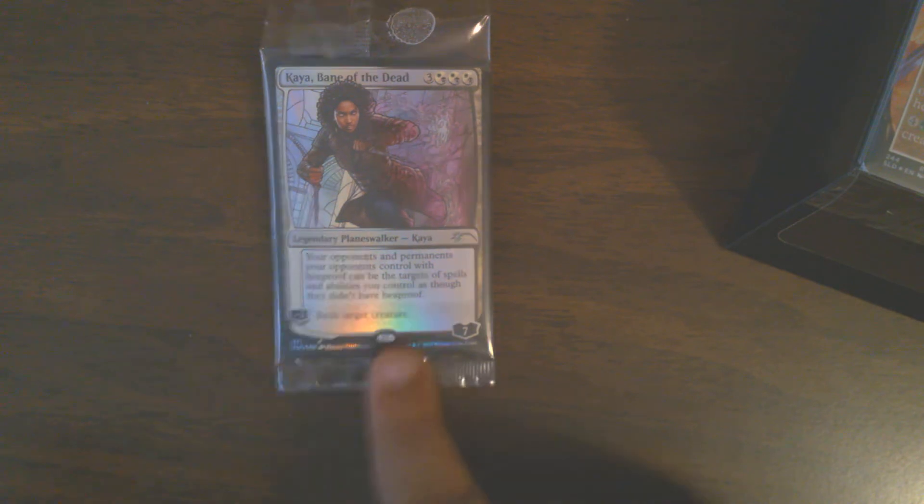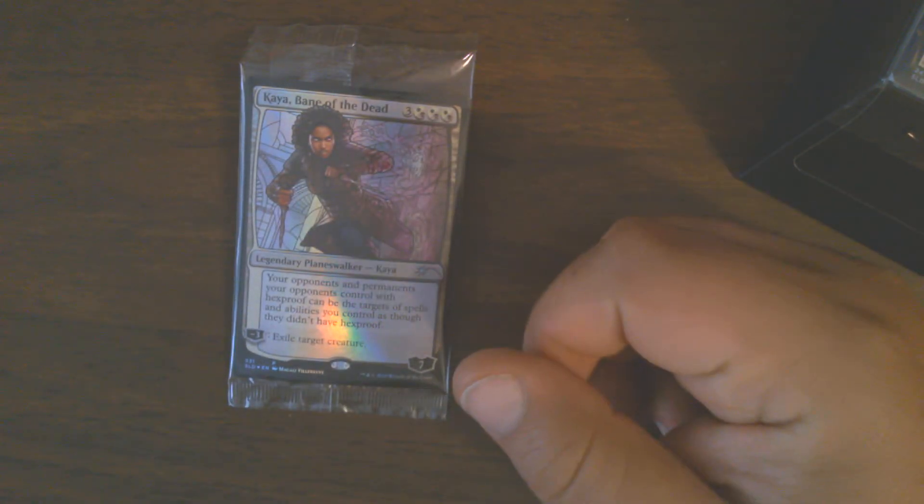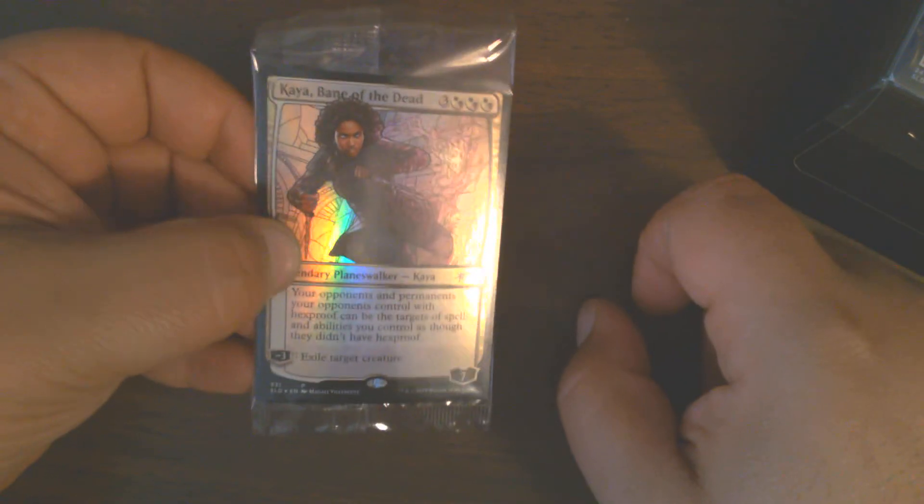It's a Kaeya! Bane of the Dead. I actually didn't have one of these yet. I'm starting to get suspicious that only Samet, Vivian, and Teferi were in them. Out of the nine that I've opened previously, I got three of each. Conspiracy debunked — we got a Kaeya this time.